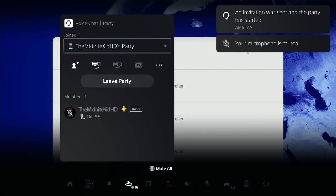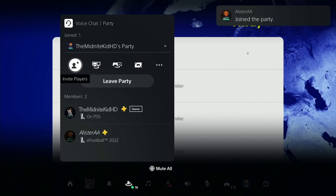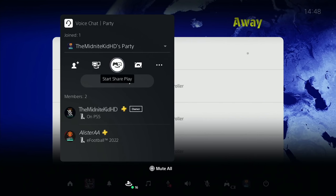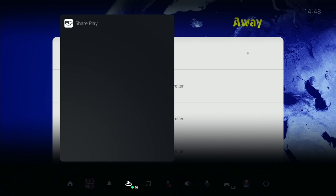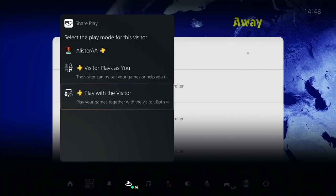You're going to wait, go back, and wait for him to join. You'll see him join in the party — you've got one member at the moment. This is very basic stuff if you have used Share Play and created parties before, but for those that haven't, you'll have a brand new option here once your friend is in: Start Share Play.